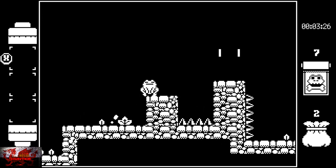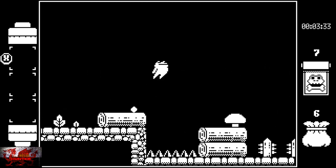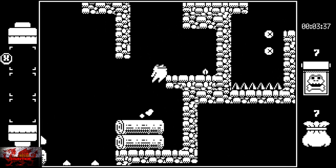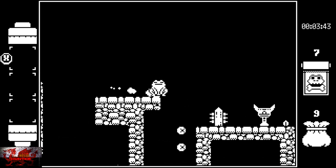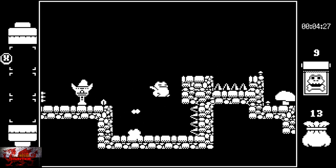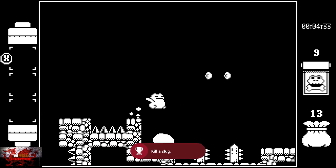Starting off at level two — it is quite an easy platformer, as they usually are. Obviously avoid the spikes and everything, but now we can potentially chill out. It's always worth collecting as many coins as you can — you don't have to collect every single coin, but it's always worth collecting as many as you can. So we jump on the slug here — that's going to get us the slug hunter achievement, which makes us feel badass.